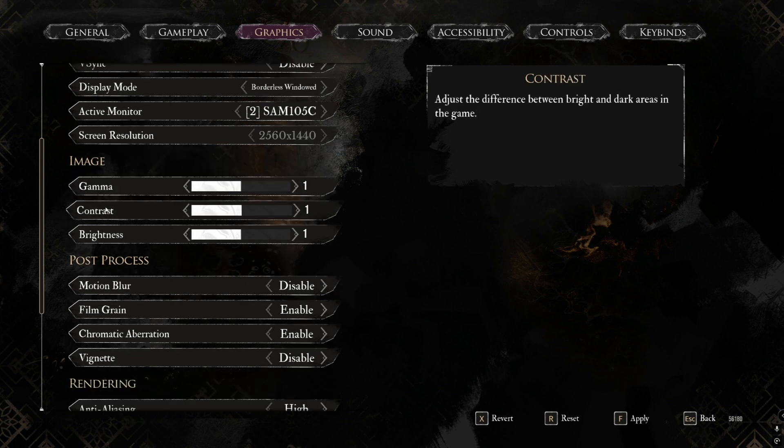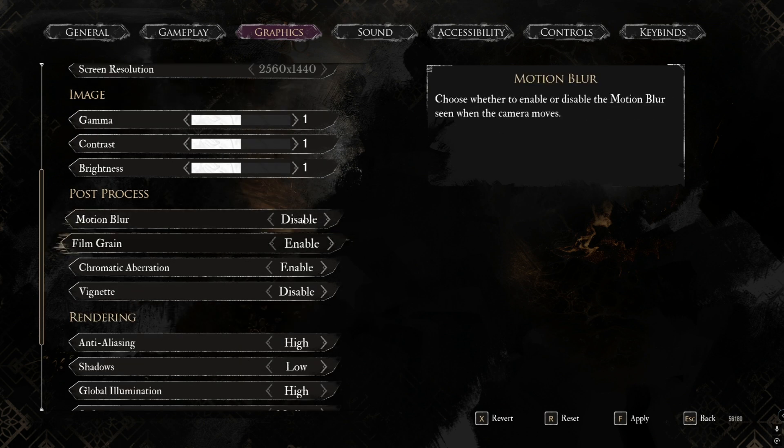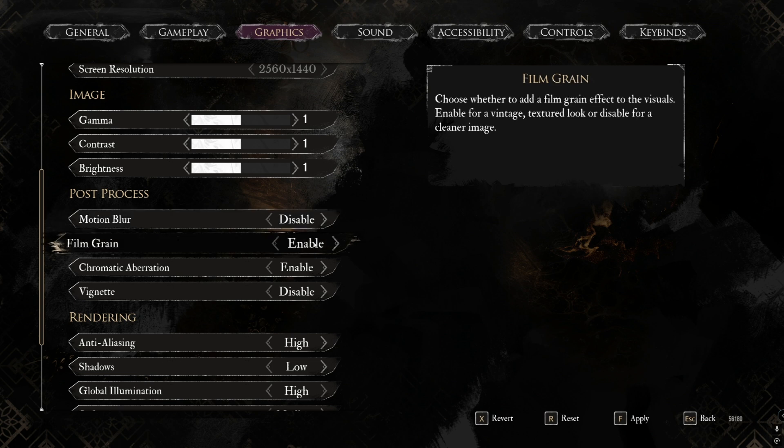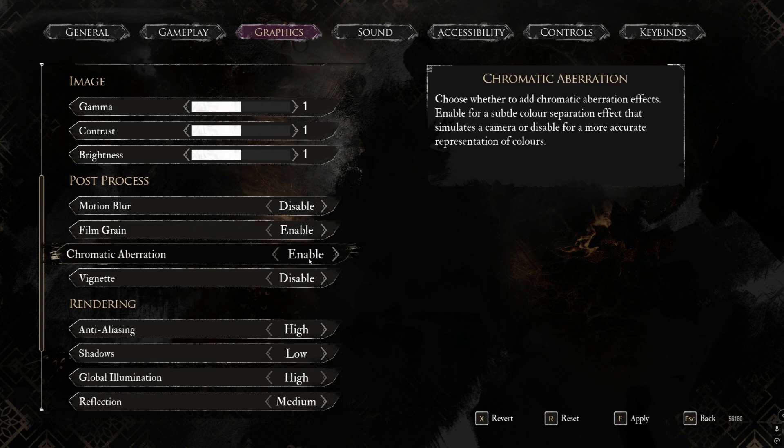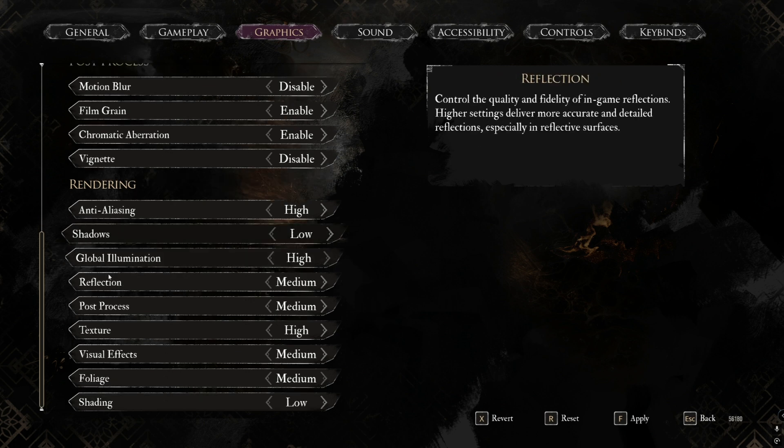Set your monitor resolution to whatever you prefer. I disable Motion Blur, but you can leave it enabled if you want. I have Film Grain enabled and Chromatic Aberration enabled too — that's the dark vignette effect around the corners of your screen. That's my personal preference; it's up to you.